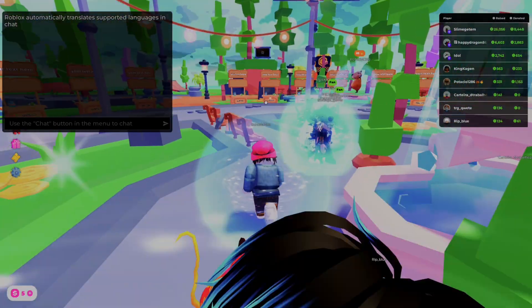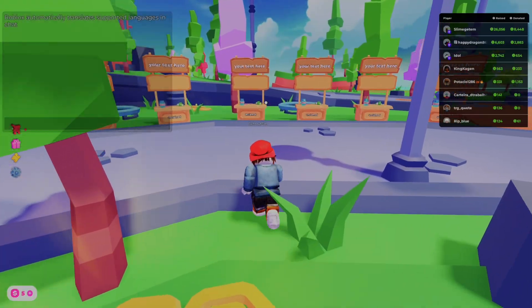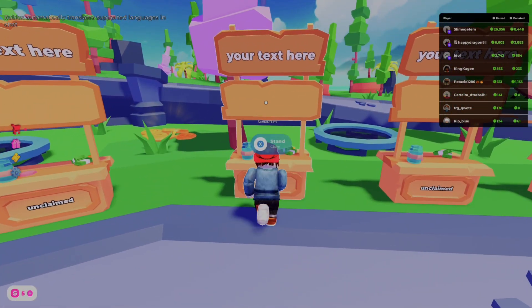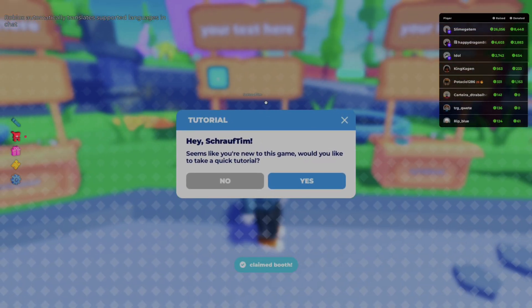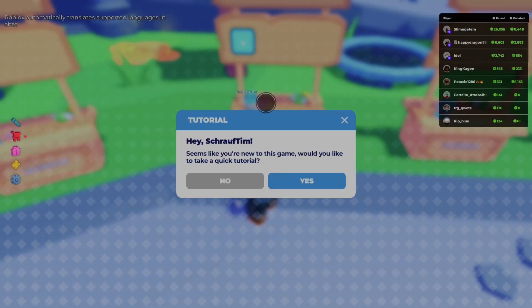Once we get in here, we have to find an unclaimed stand. All we have to do now is claim it, and our game pass should display above. On the PlayStation 5, this is going to be the square button, so you have to do that, and then it should be claimed.